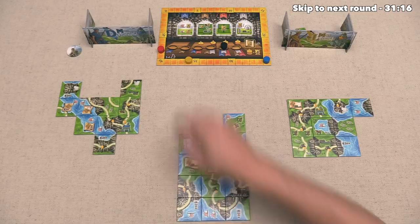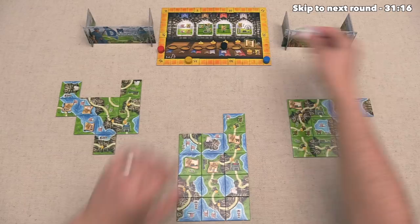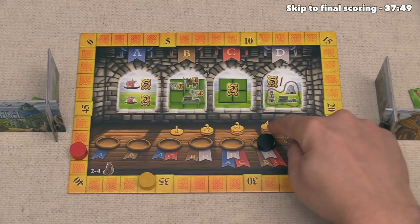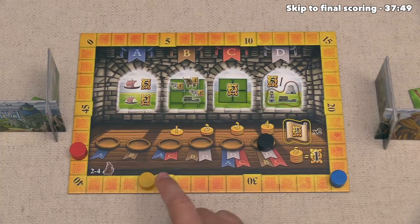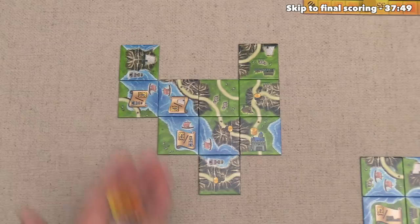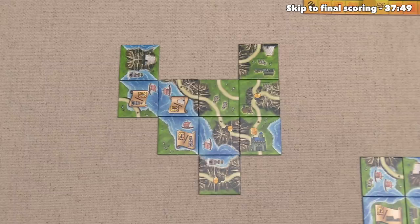Alright, scoring is done, so we can now finish out this round by passing the starting player token over to the yellow player, and then we can move one space on the track, which means we are now starting the sixth and final round of the game. Let's start things off with income, and it looks like players are going to get four coins for every one of their opponents that is farther ahead of them on the score track, so this means the blue player will get eight coins total, and the yellow player will get four. Next up, let's take our territory income, and it looks like we are going to get nine more money. Following that, it looks like the blue player is going to once again get seven income from their territories. Lastly, yellow is also going to get seven income from their territory.